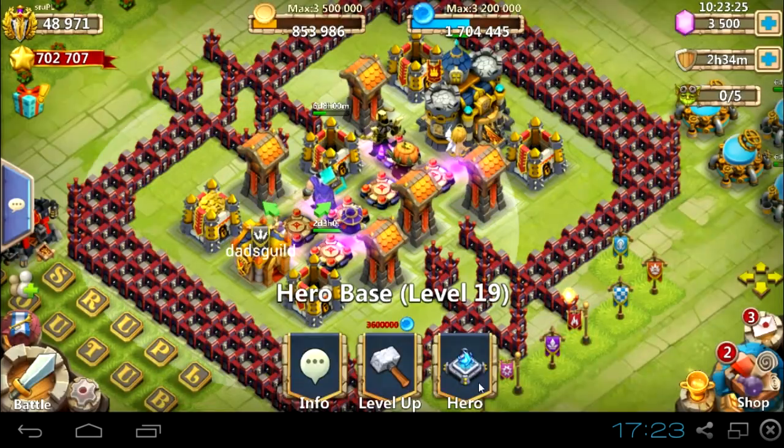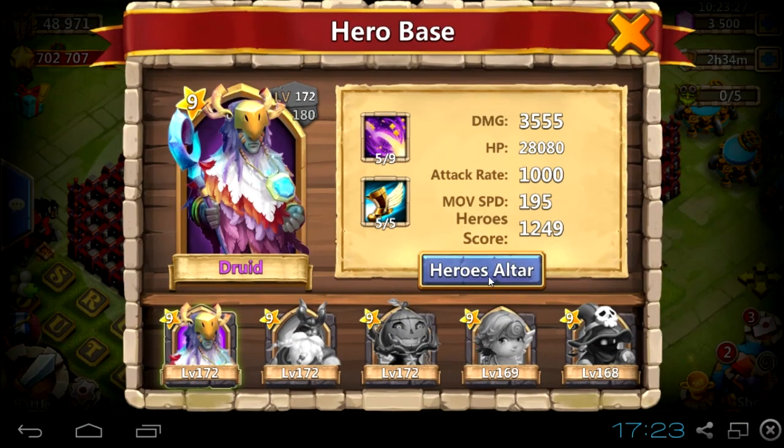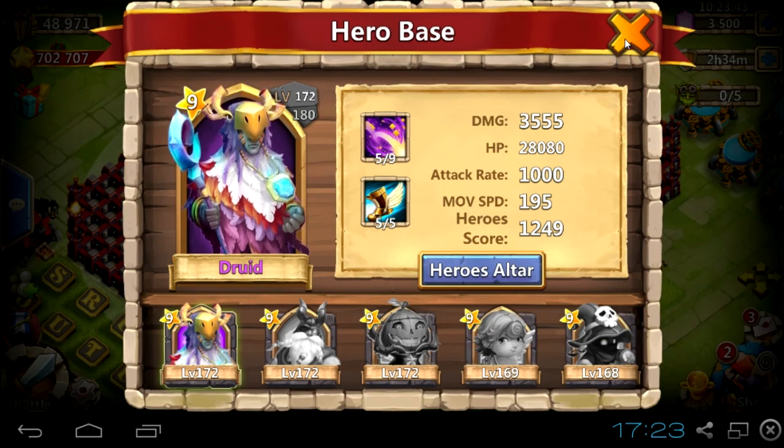In the case of Druid, they talk about the heal. Your heroes after spawning get healed after a few seconds, not instantly. So they say that Druid is not healing heroes with full HP right after you spawn them, so the heal is not wasted.